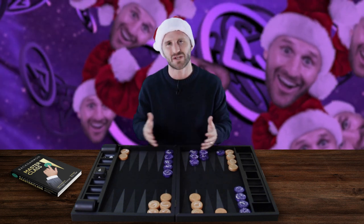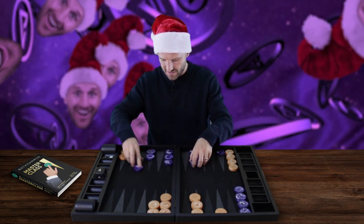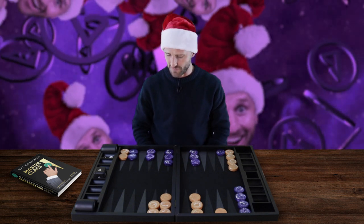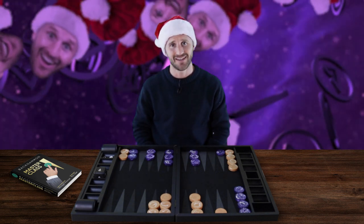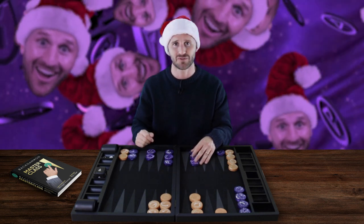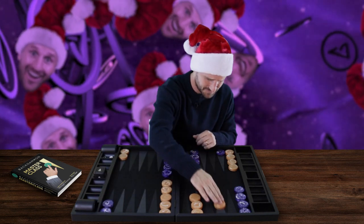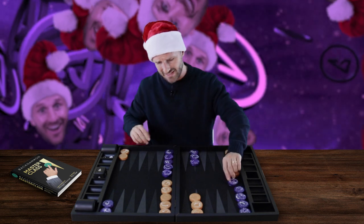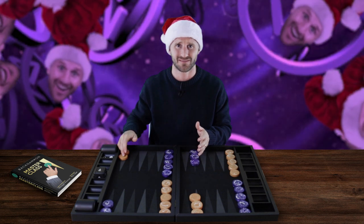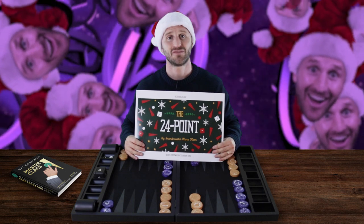So those are the only two exceptions: either the offensive player has to be super underdeveloped, or there have to be three gaps in the structure — then you can take it from the ace point. But basically, the 24 point holding game is a big-time losing proposition, and that is why going back to the opening game you need to get the back checkers going so you don't end up getting stuck on the 24 point.